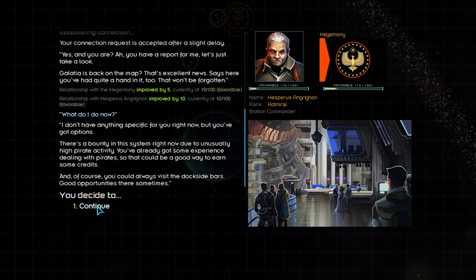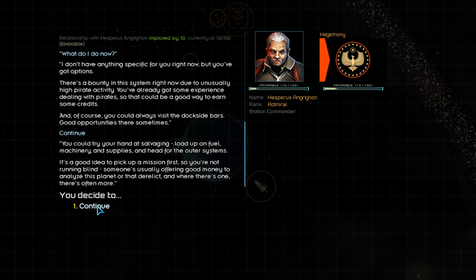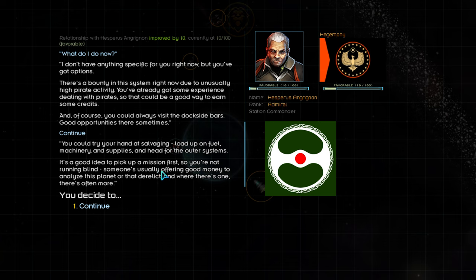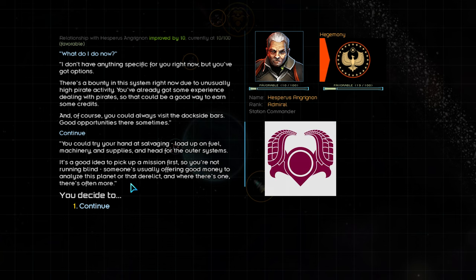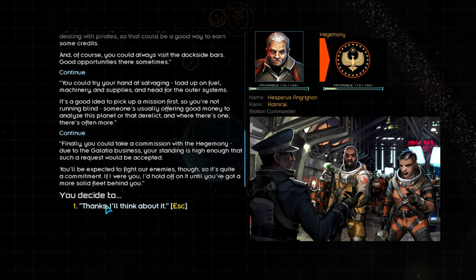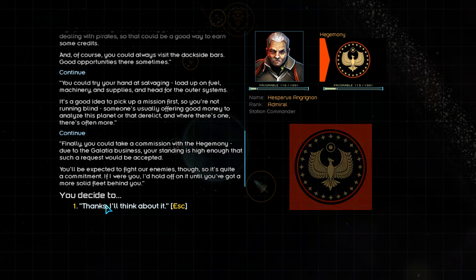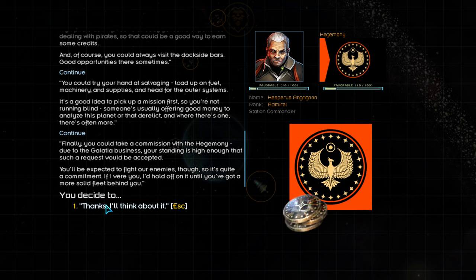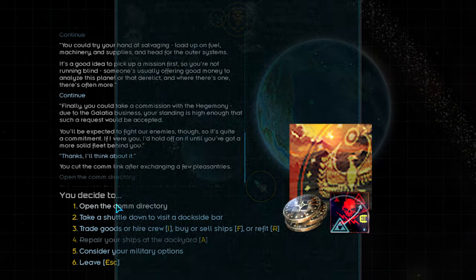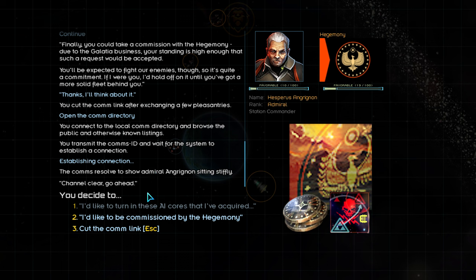Agrignan informs us on a number of things we can do to make money, including becoming commissioned by the Hegemony. You can become commissioned by any of the major factions within the sector, and it is as close as you can get to becoming officially employed by said faction. Their enemies become your enemies, and you become an official representative of that faction. You may only be commissioned by one faction at a time. The benefits include a monthly stipend, getting paid for combating their enemies, as well as raising relations significantly for supporting them. Pretty lucrative, as long as you pledge your allegiance to the faction.